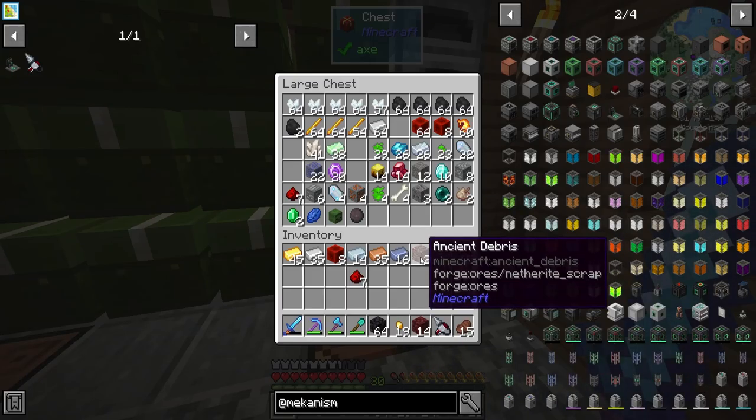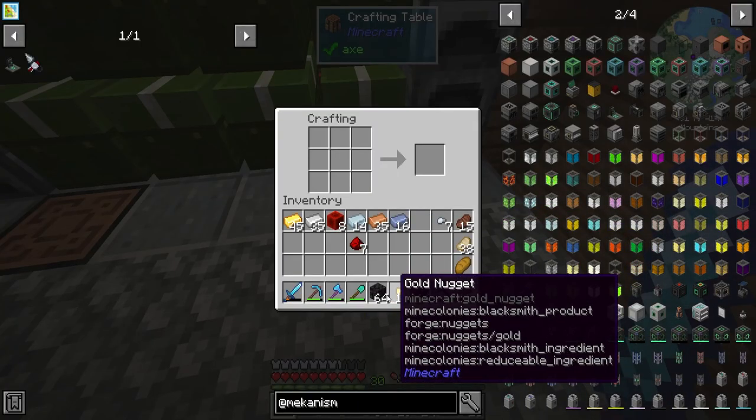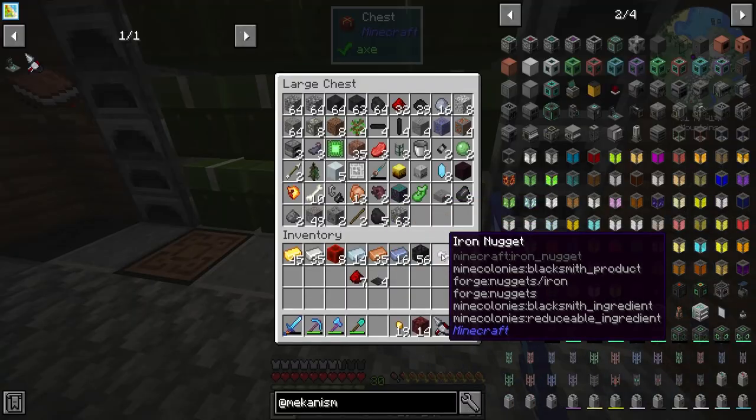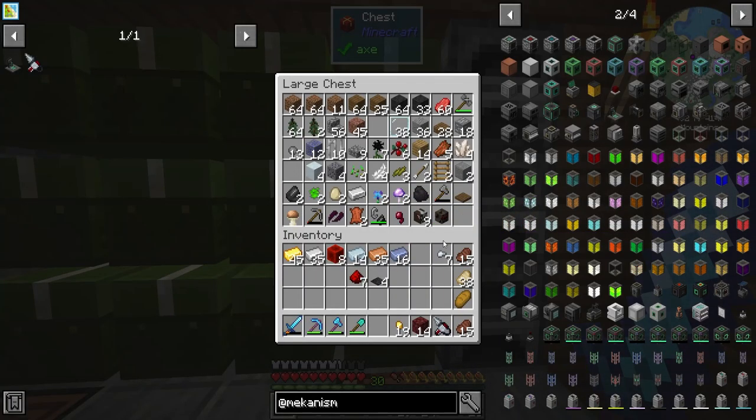Check it out guys - ancient debris, very cool! So now we have that blackstone we need. In order to make those plates we need more, so we're going to put the blackstone over here so we have it in case anything else needs it. All we need now is steel - do we end up making any more steel?